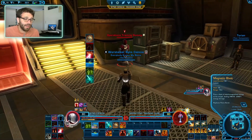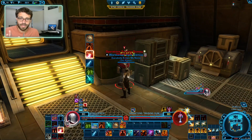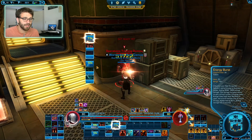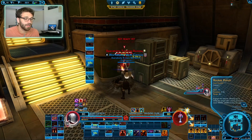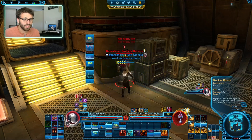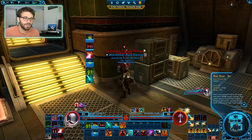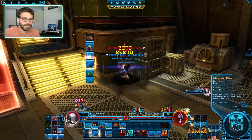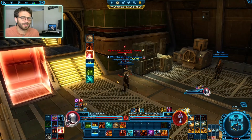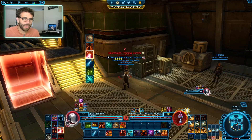Let's demonstrate how this looks in practice. Apply Retractable Blade to the target, then count from the beginning. One, two, three, and four — refresh Railshot with Rocket Punch or Mag Blast. Then one, two, three, four — refresh again. For abilities one, two, and three, just fill with your priority abilities. Then on four, hit Rocket Punch or Mag Blast. That's all there is to it — this is very, very straightforward.